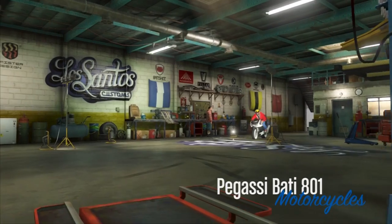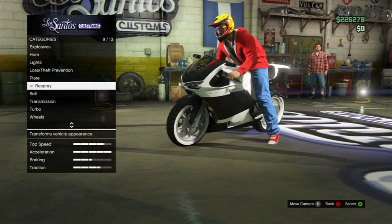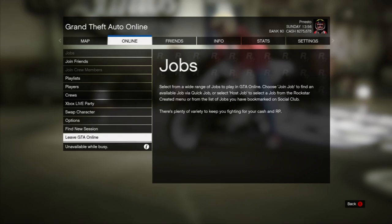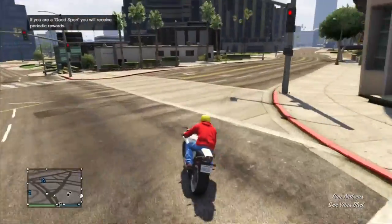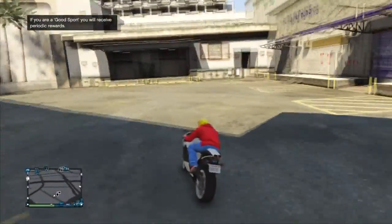You have to make sure you have the Bugatti Bati 801, similar to the money glitch before the patch came out. You have to go into Los Santos Customs and sell your bike. As soon as your sale is confirmed, press start, go over to online, and click on swap character. Press A. It's going to bring you to the character selection screen and all you have to do is select the character you're already playing as. Try to do it as quick as you can, but don't do it too quick. It should, if it worked correctly, spawn you around the corner of Los Santos Customs.